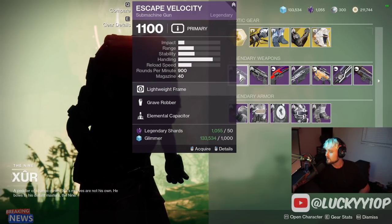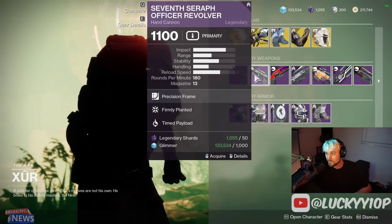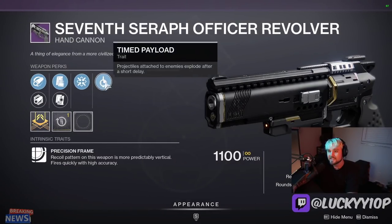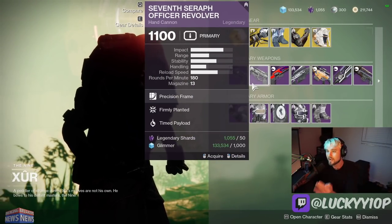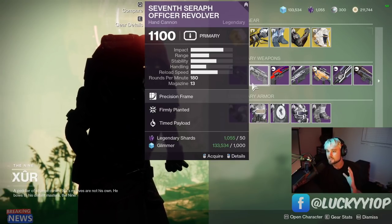We've got Escape Velocity with Grave Robber and Elemental Capacitor — not the god roll, not an interesting roll. The 7th Seraph Officer Revolver with Timed Payload, a reload masterwork, Hammer Forged, and Tactical Mag — this is a god roll, an S-tier weapon in PvE. Make sure you grab this.